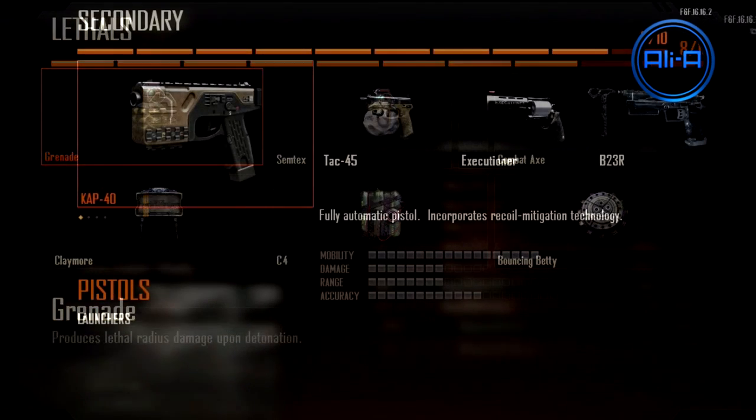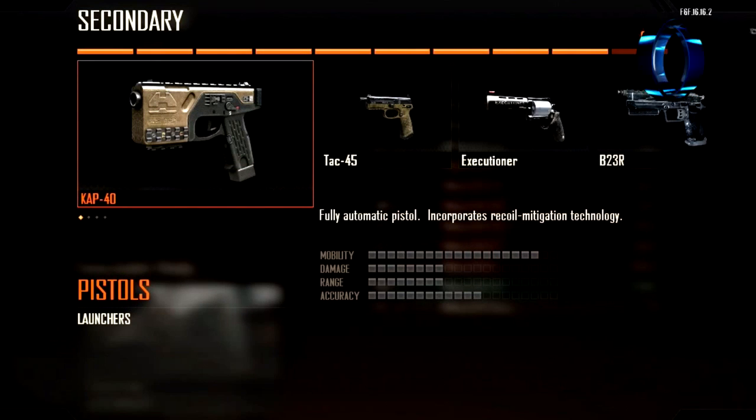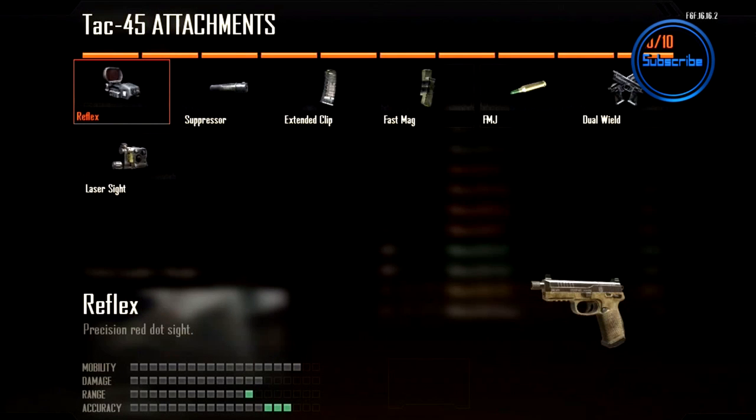For sidearms, the one you want to be looking at is the one on the far right — the B23R. It's basically like the Rafficas from Modern Warfare 2 if you've ever used them. They're burst fire, they are ridiculous, they could be a primary weapon. The fast mag attachment works very well because it allows you to reload faster, and the laser sight acts as steady aim, giving you a better chance of hitting someone from the hip.